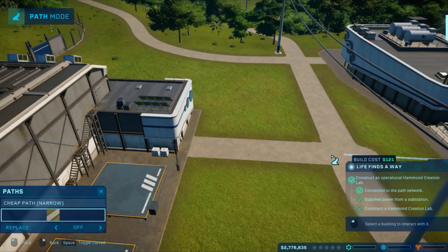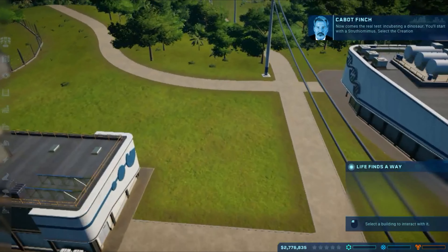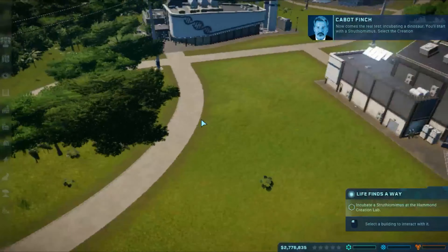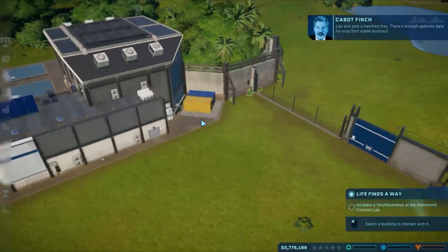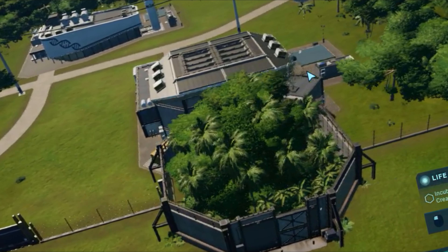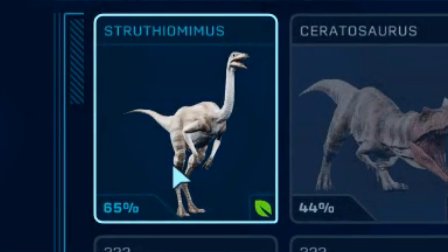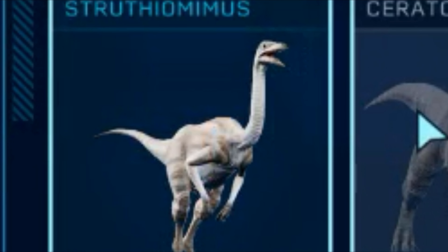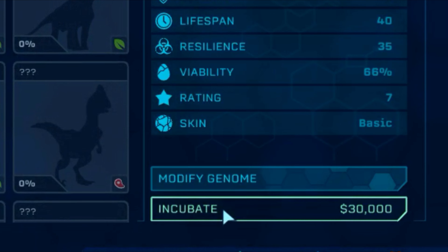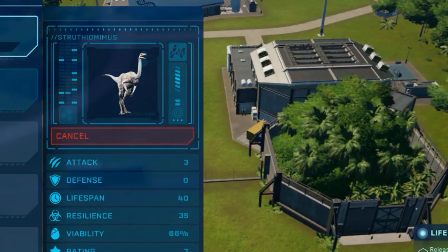Yes. Now comes the real test — incubating a dinosaur. You'll start with a Struthiomimus. Select the creation lab and pick a hatchery bay. What the fuck is this? There's enough genome data for your first viable dinosaur. I don't freaking know any of the words you just said. What is that? Incubate. The machinations of the ambitious, undoing extinction, playing with nature's laws — what can possibly go wrong?